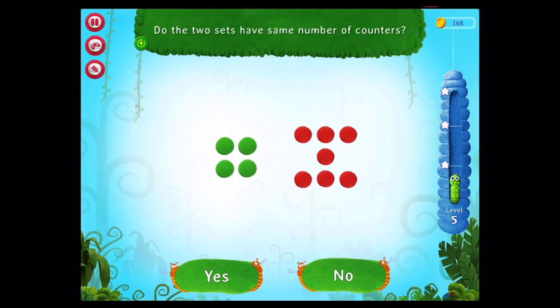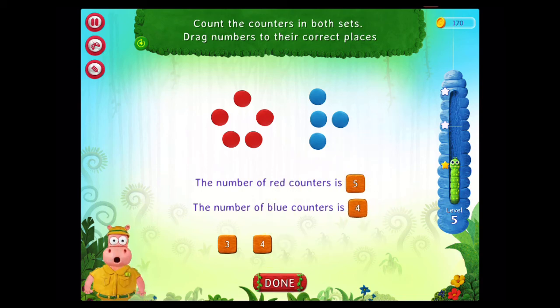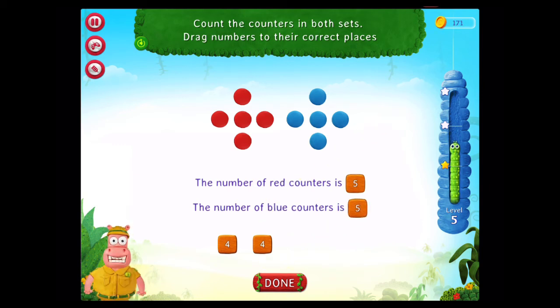Do the two sets have the same number of counters? Congratulations! You've done it! Count the counters in both sets. Drag numbers to their correct places. Congratulations! You've done it!